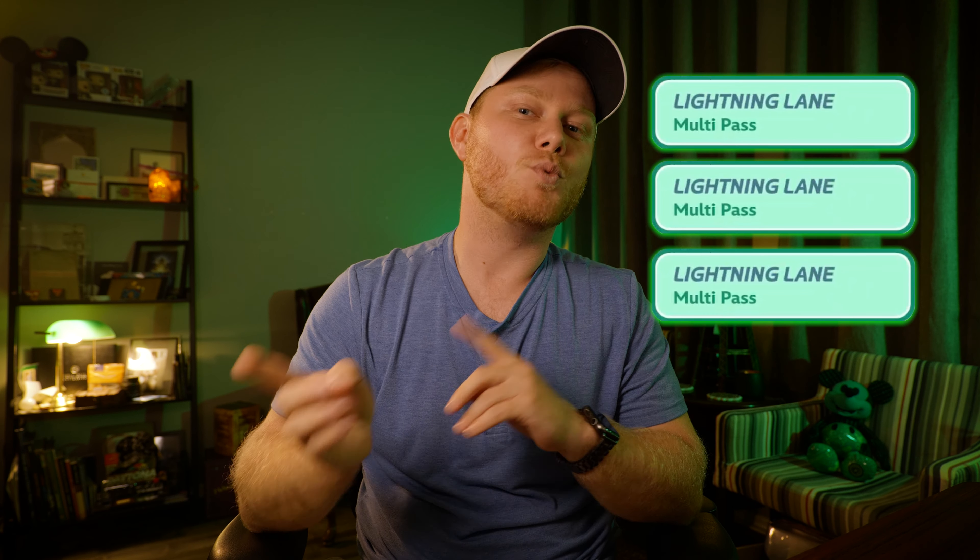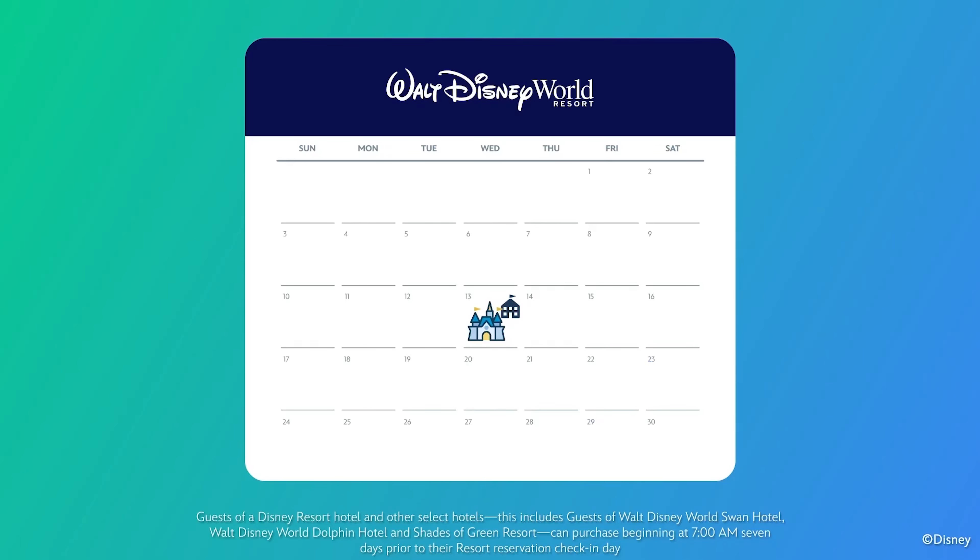Before I wrap this up, I want to talk about some changes that recently came to Lightning Lane at Walt Disney World. As of July 25th, what used to be referred to as Genie Plus is now called Lightning Lane Multipass. This also joins the system called Lightning Lane Single Pass. With the old system, you could buy your Genie Plus Pass at midnight the day of your visit, but couldn't make any selections until 7 a.m. And once that time hit, you could only make one Genie Plus selection at a time. In order to make new selections, you either had to have redeemed your first selection or two hours had to have elapsed — whichever came first.